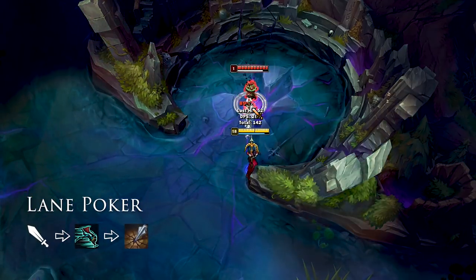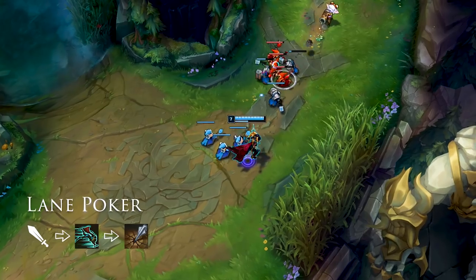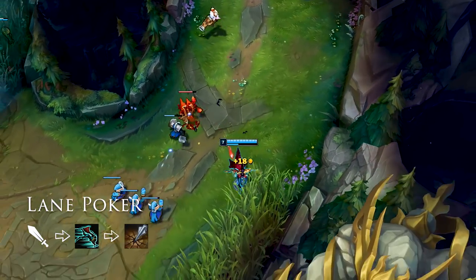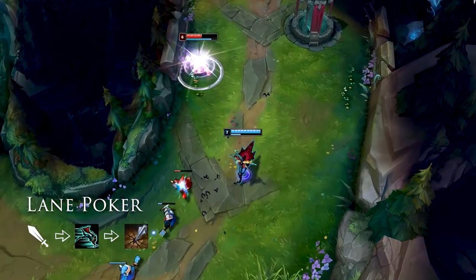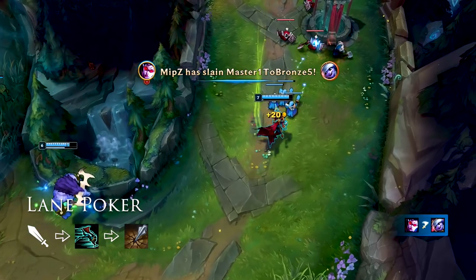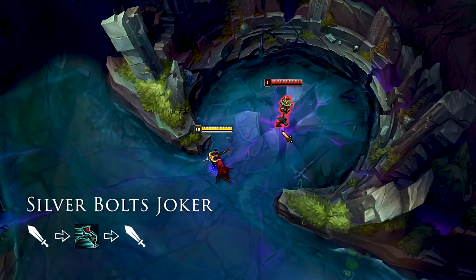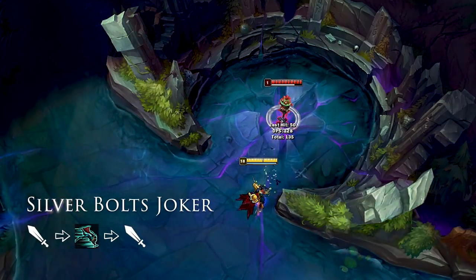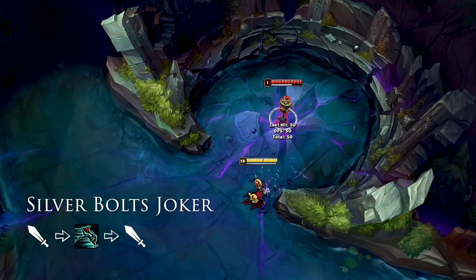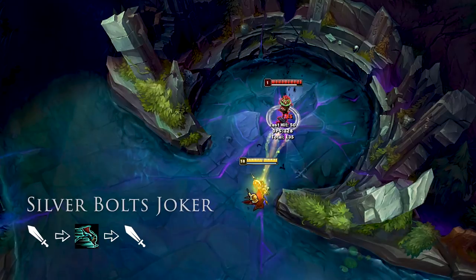The second mechanic is what I like to call the lane poker, because you're going to poke people away. The way this works is you start off by firing off one auto attack, then Q for the second stack of Silver Bolts, and then lastly you fire off your E, Condemn, which applies the last stack of Silver Bolts, proccing the Silver Bolts stack and pushing the enemy away from you, making them unable to poke you back. The third mechanic is the Silver Bolts joker, which is basically auto attack, tumble, auto attack — resulting in the Silver Bolts proccing and applying extra damage, thereby winning most trades.